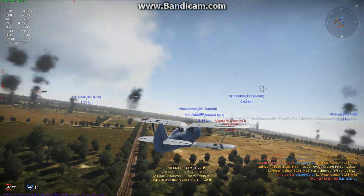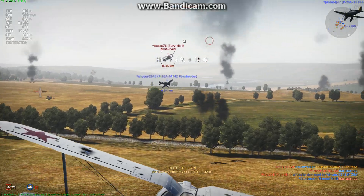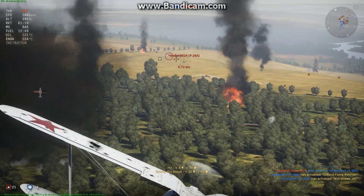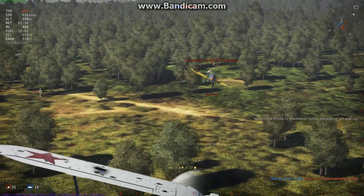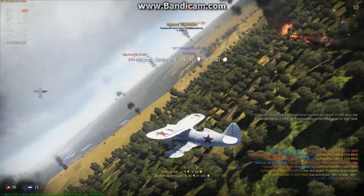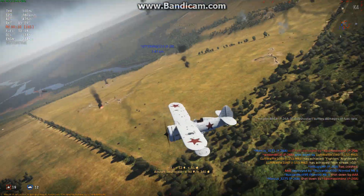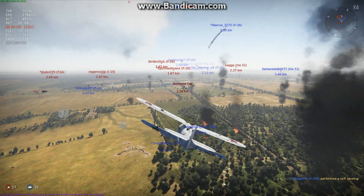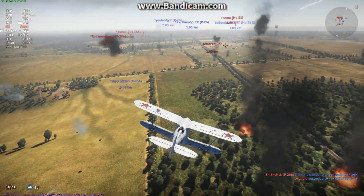We get a ground kill. There's a P-26 that got spotted climbing in a straight line for us. We only have 181 rounds left because our minigun doesn't have much ammunition, so we press Y to reload. Then it's time to look, seek, and hunt — we've found another target.